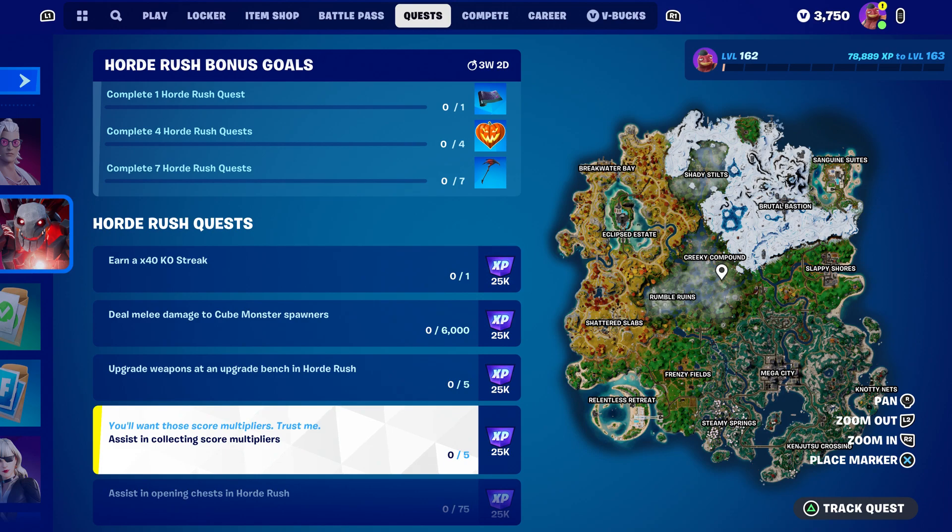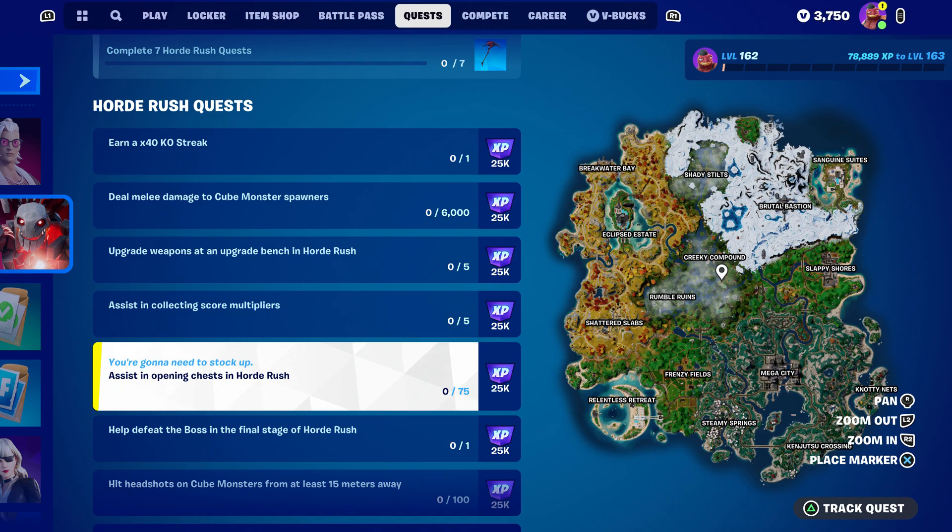Assist in collecting score multi-lure — this one is pretty simple. You just have to shoot an enemy and your friend will also shoot, which counts as an assist. You don't have to rush this one. Assist in opening chests in Rush — you have to open 75 chests, which is simple. You know how to open a chest, nothing complicated there.